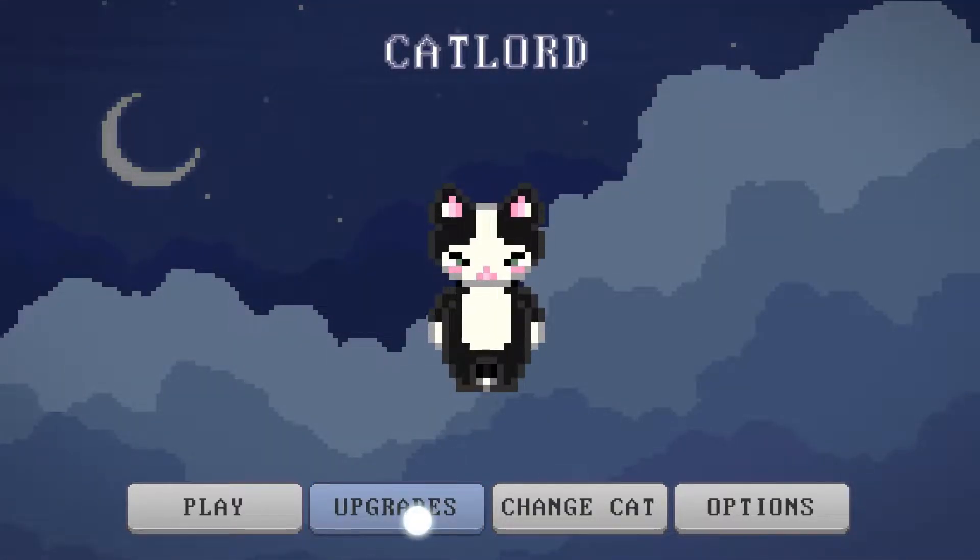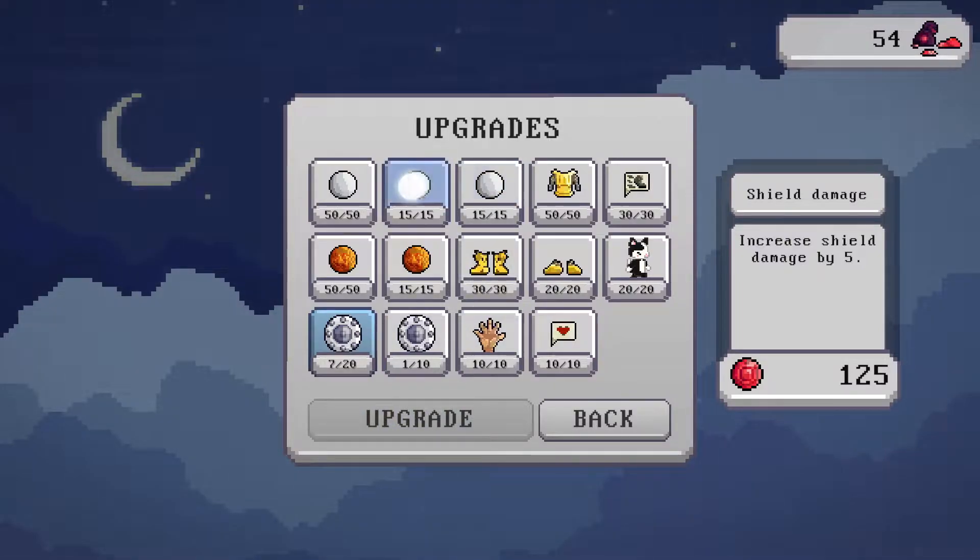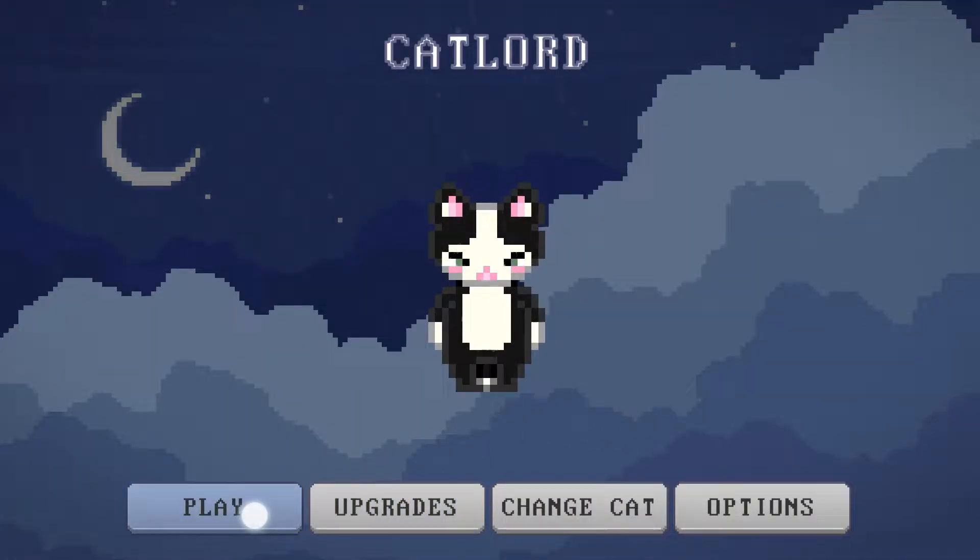It's a very simplistic game. You have upgrades such as upgrading your boar attack. You have a magma boar, which is based on the energy that you have. Shields, stomp damage, armor, move speed, stamina, pick up distance, etc. Very much like Vampire Survivors.